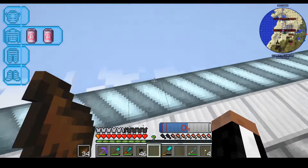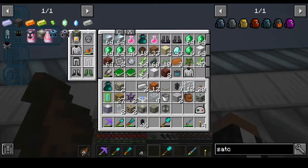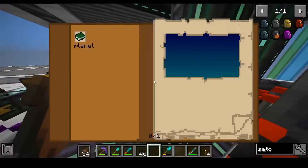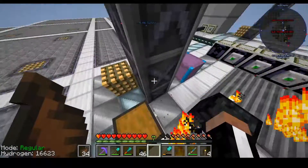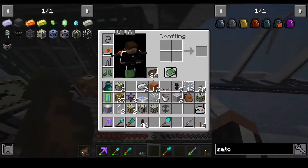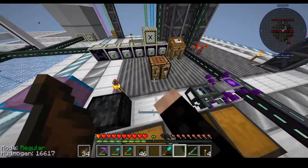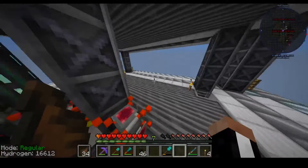We're gonna need some water for our space station — of course that makes sense. Where are the buckets? Give me another bucket so I don't have to keep doing this. I got four buckets, we're ready to go.